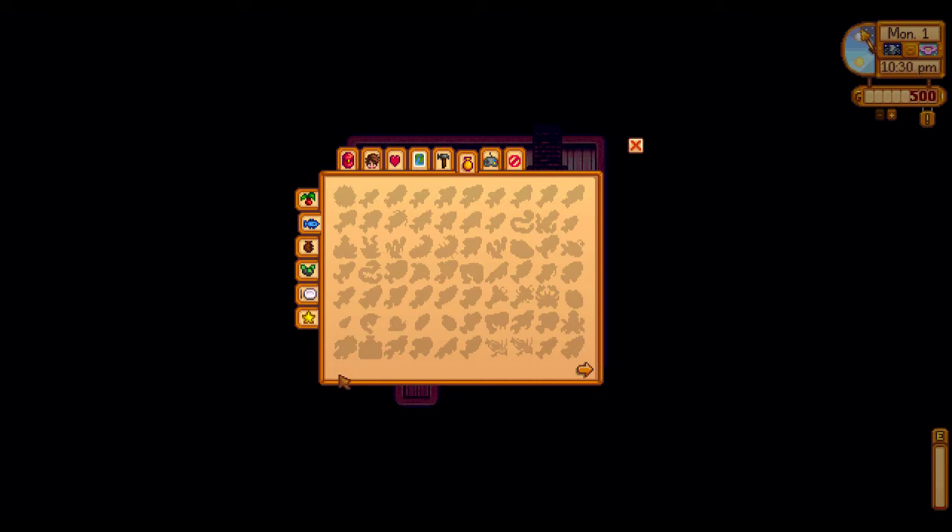Fast Animations speeds up animations for things you'll be doing a lot — breaking geodes, eating food, milking animals, and shearing sheep — so you don't have to spend as long watching them. I also have Fishing Overhaul, which adds more changes to the fishing system. It makes it possible to get Iridium Star quality fish, gives better rewards from treasure chests especially after perfect catches in a row, and just makes it easier to get higher quality fish overall.